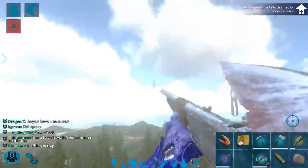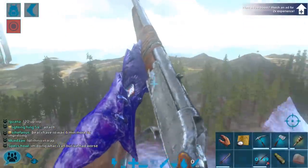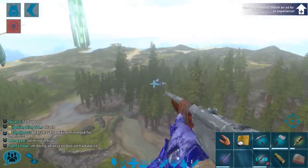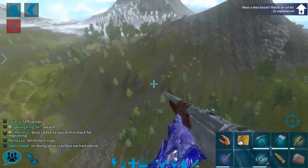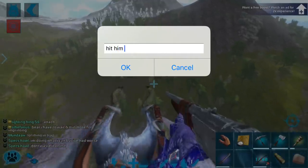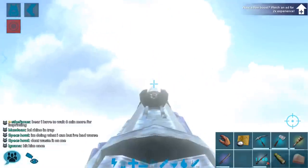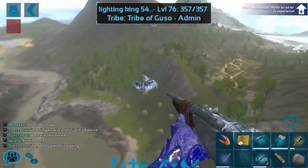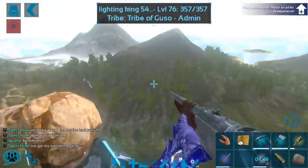Okay guys, we are back, and we have spotted ourselves a level 120 tapahara here. Let me see if I can hit it. I'm going to go ahead and let King know that I actually did hit him. Pretty sure it's not that one. There he is. So we need to hit this guy again — we should have plenty of Trank Darts.